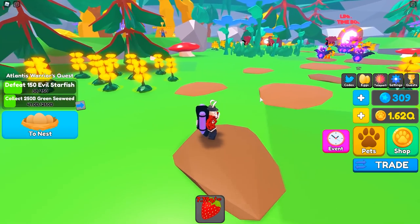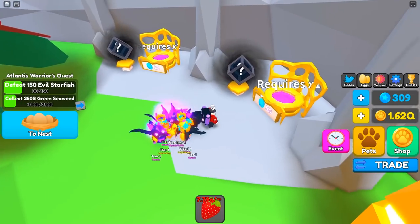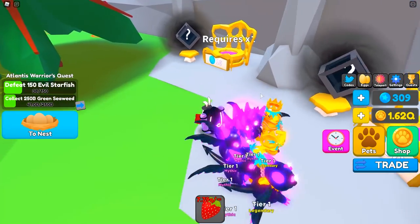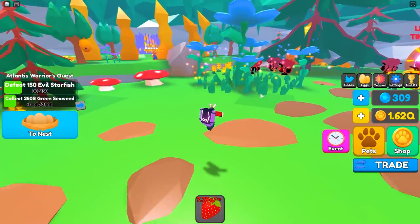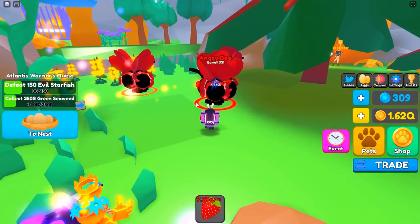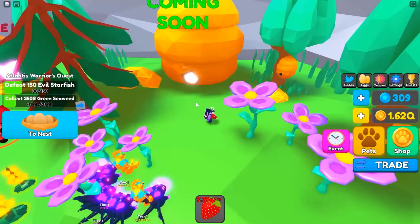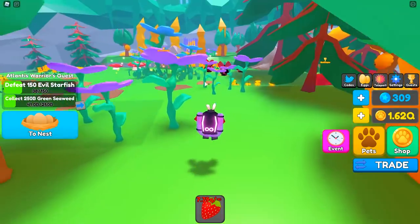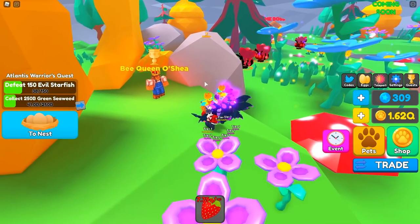It says 'Purchase Summer Event for zero dollars' — don't mind if I do! This already looks really nice. On this side we have two sacrifice areas, one for a legendary pet and one for a mythic pet, which I'm assuming are the ones from inside the zone. Over here is the only enemy — the angry bee — and on this side there's a limited time boss beehive that says 'coming soon.' So there are going to be more phases to this event, which is pretty sick.